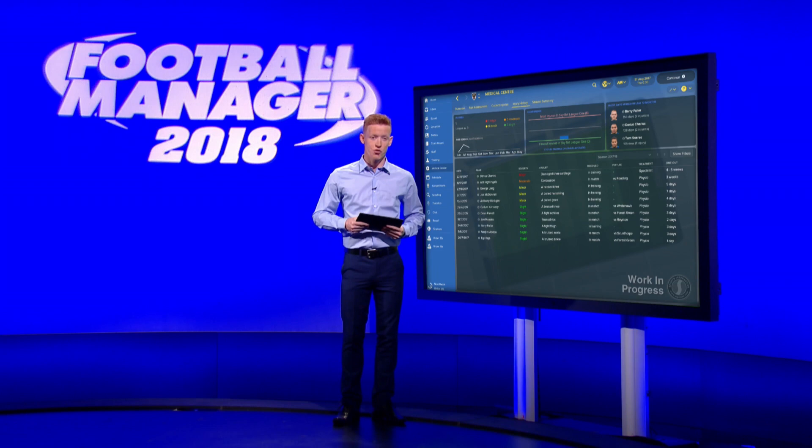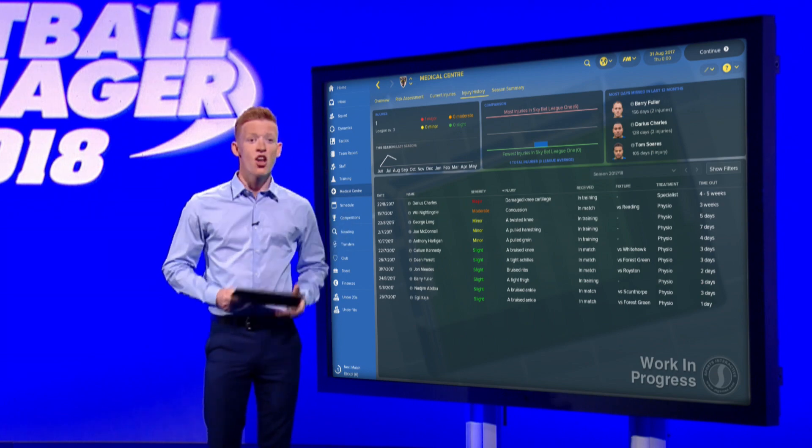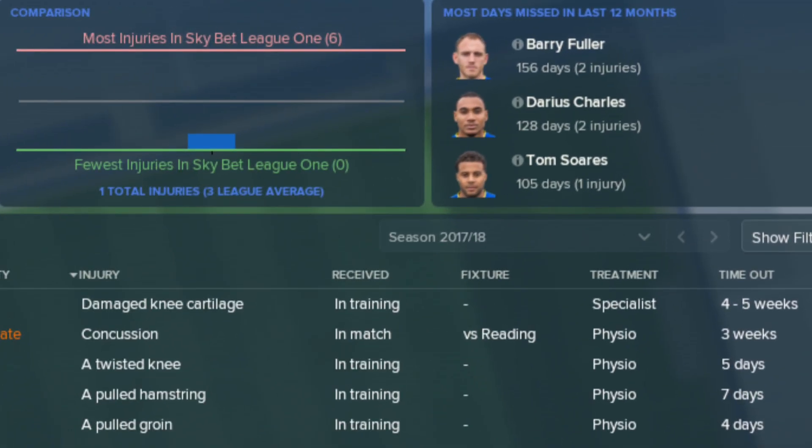Let's move on to the injuries panel. This screen lists details on every injury your squad has picked up over the season and the last campaign. It includes severity, the treatment option that was used on the player, and how long the player was sidelined for. At the top of the screen you'll be able to see a comparison of your current injury situation compared to the league average, as well as a graph showing a year-on-year comparison of the number of injuries your squad have sustained. In the top right, there's also a snapshot of which players have missed the most action over the past 12 months.